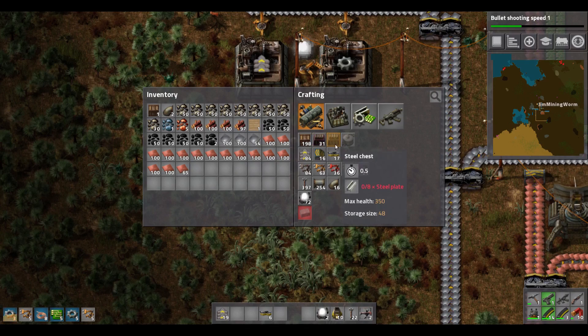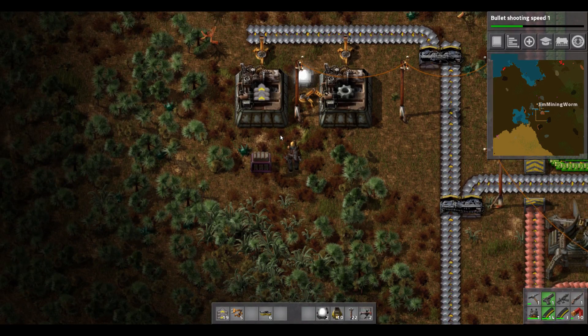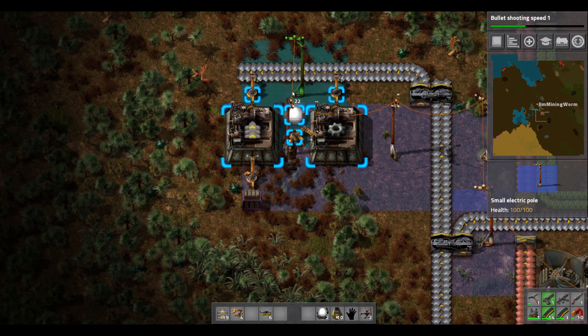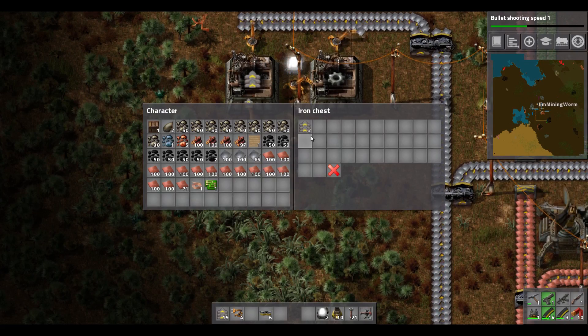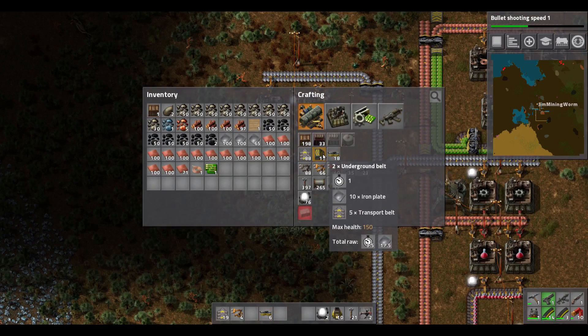Now let's make a chest. We haven't got steel chests yet, so we'll just make a regular old wooden chest. We can restrict the amount of stuff that goes into a chest by clicking and selecting stacks. But with the belts, we just want to fill up that chest with whatever we can make. We should start now getting belts crafted automatically — there we are, excellent! Now we don't have to worry about crafting them. We've just got a little chest we can come up here and pick them up from, which is good.